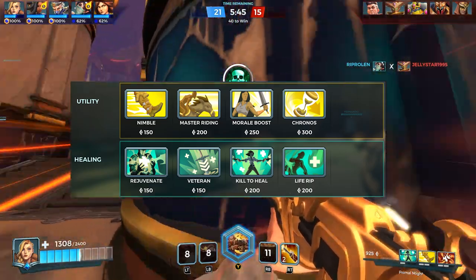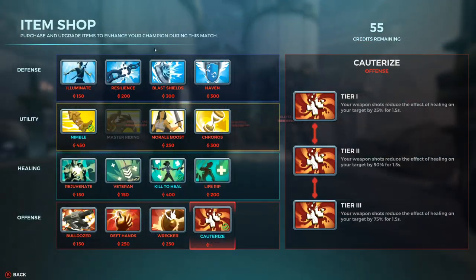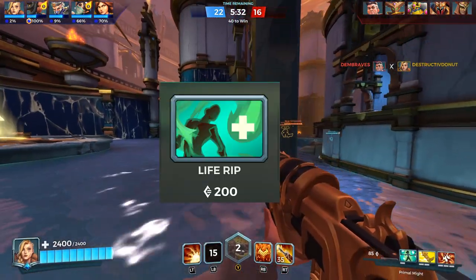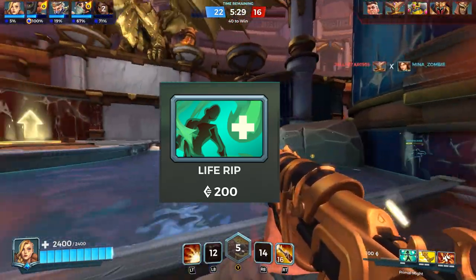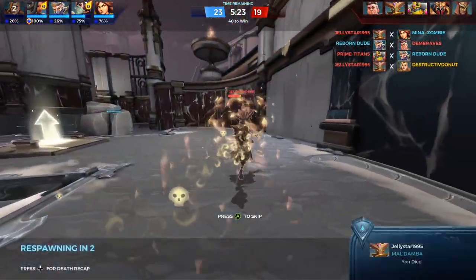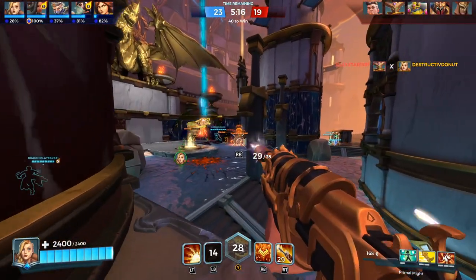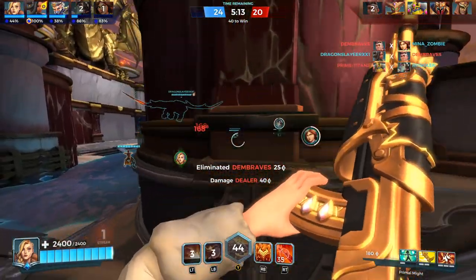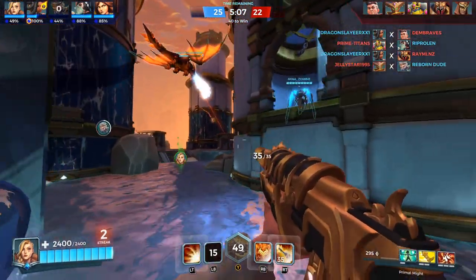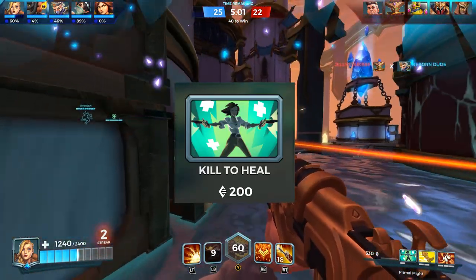Utility and healing are going to fill the next two slots. After getting one or two points in your first essential perk, I highly recommend using those other slots for utility or healing. The first healing perk is Life Rip — your weapon shots grant 10% lifesteal. So if you do 100 damage per bullet, you get 10% of that back as health. That scales from 10% at tier one to 20% at tier two and 30% at tier three.